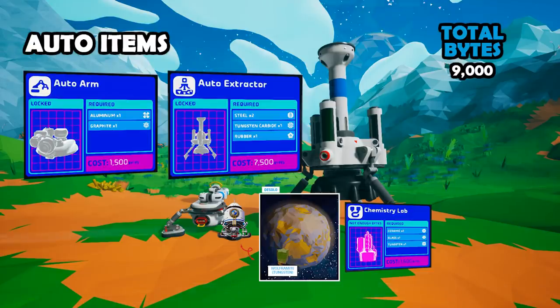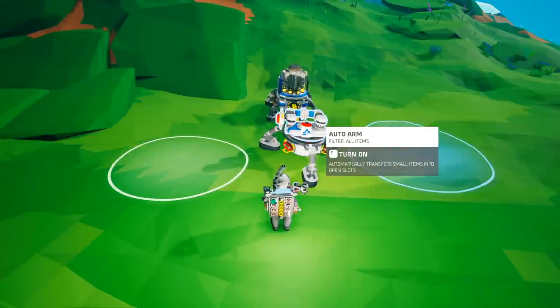The auto arm requires one aluminum and one graphite and costs 1500 bytes to unlock. The auto extractor requires two steel, a tungsten carbide, and one rubber, and will cost you 7500 bytes to unlock. Getting both will cost you 9000 bytes. To make the auto extractor you'll need a chemistry lab to make that tungsten carbide, which means a trip to the Sylva or Calidor to get some wolframite.